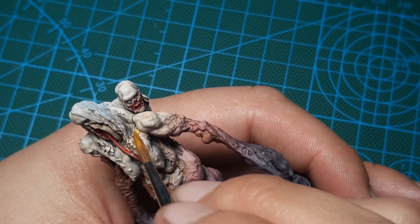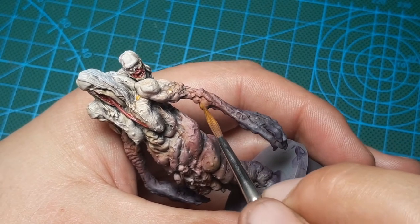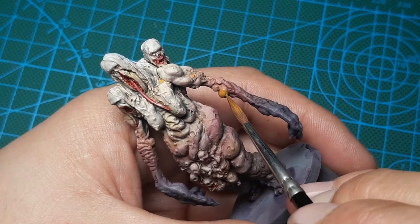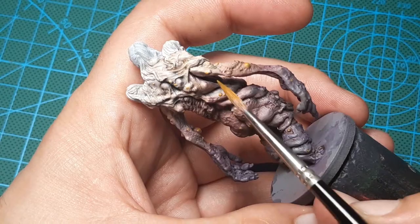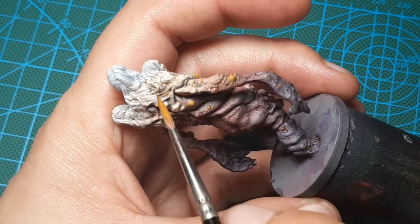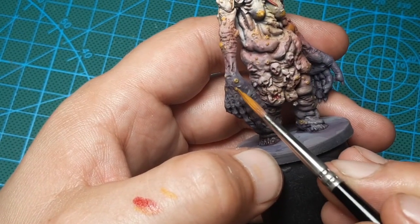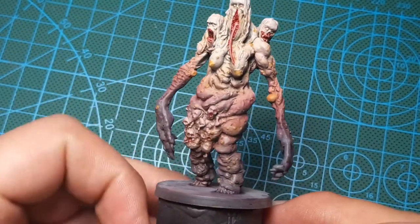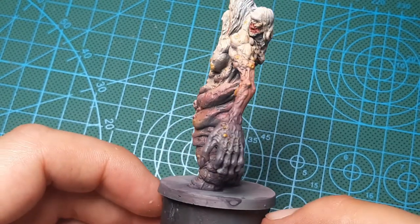Now back to some Greed — I'm going to thin it right down to a glaze and hit all these boils and pustules with a little bit of glaze. It's going to make it look real nasty and sore. Just using the tip of my brush with light pressure, everywhere I think should be that orange color, locking it right in. It's looking real nasty now — this camera is not doing it justice but it's coming out just like the concept art.